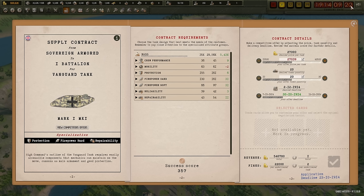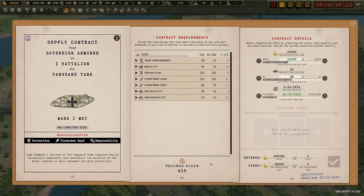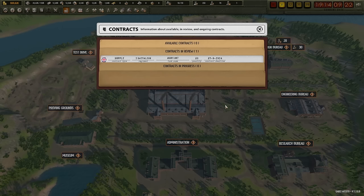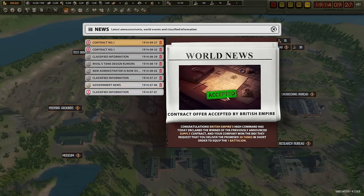I'm going to reduce the price just a touch to a success score of 415, and I stand to make half a million from this contract, which will just about double my bank account. If you feel a little unsafe you can get the insight, but at 81k it's quite expensive. For now, I'm going with this success score. If I don't get the contract, we'll just wait for another one. Let's submit it — and they accept it. Excellent. In 15 days, the tanks will be complete.